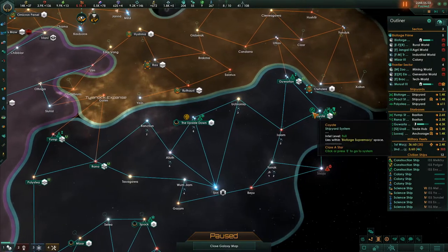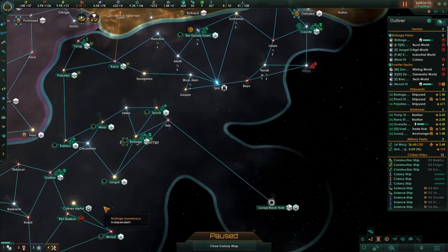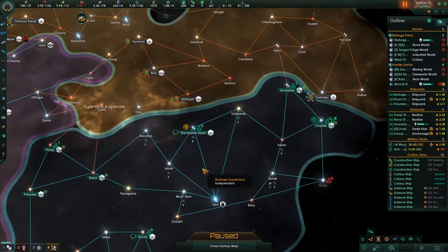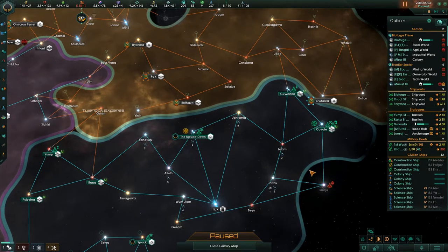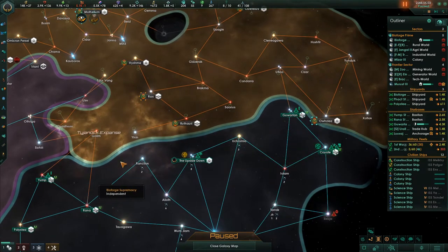My plan right now is to finish colonizing the last of the colonizable planets in the systems. There's almost 4,000 space amoeba there, so we're going to leave that alone too. But we're going to start building up our forces along here.